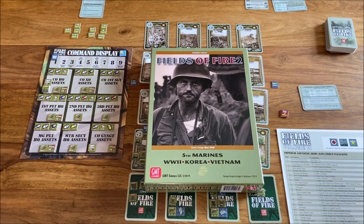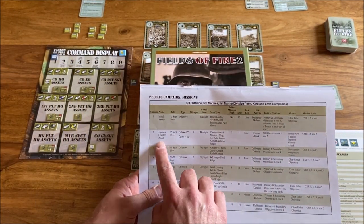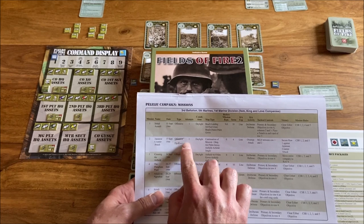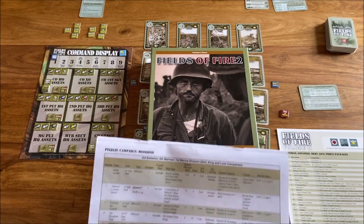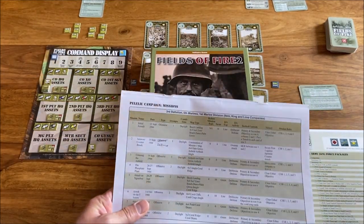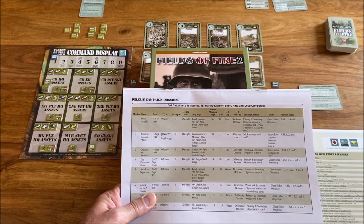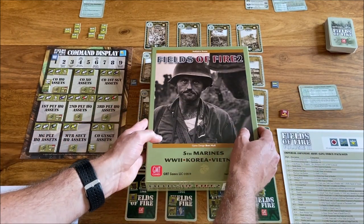I've already made a video regarding the unboxing of this game, and I also put my first session report from the first mission. Today what I'm going to do is try a playthrough of the second mission — the Japanese counter-attack. It's a defensive mission. We'll have a map of four by four cards and it will last four turns. Our goal is to simply secure row one against the Japanese counter-attack.